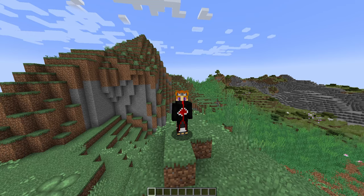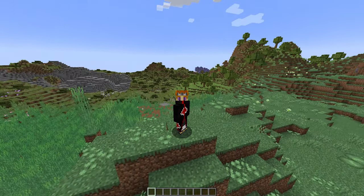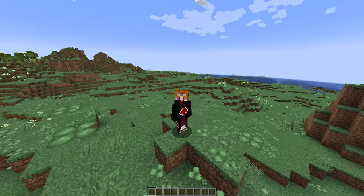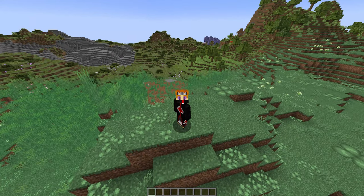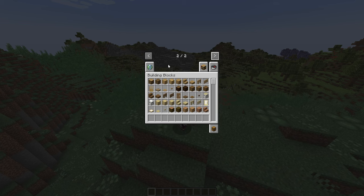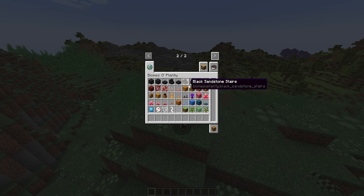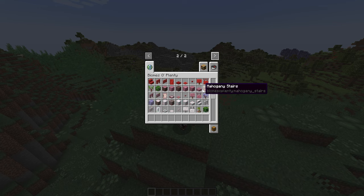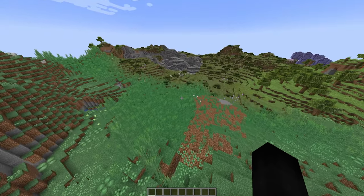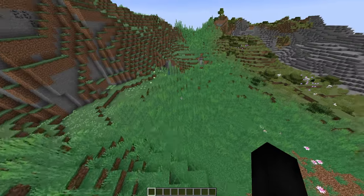For those who may have never heard of it, Biomes O' Plenty is a mod that adds a bunch of new biomes into your world. You'll notice even just doing a 360 there are biomes surrounding me. I typically just fly around the world and take note of all the different biomes. I should mention these biomes also span to other dimensions — the End and Nether both have new biomes, as well as underground.